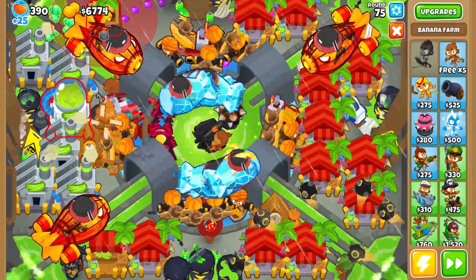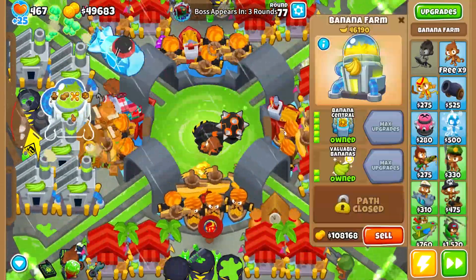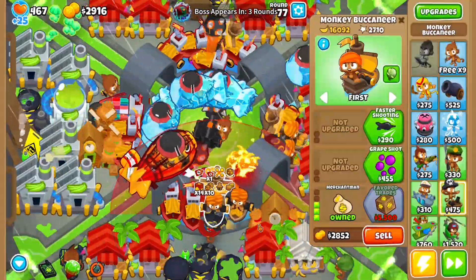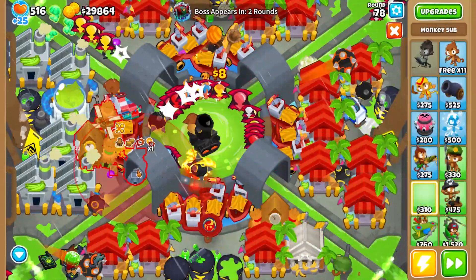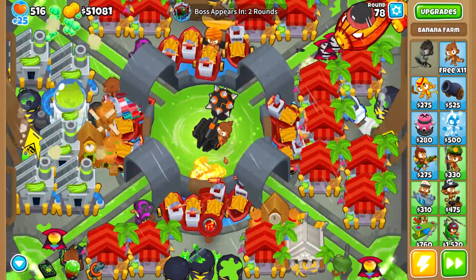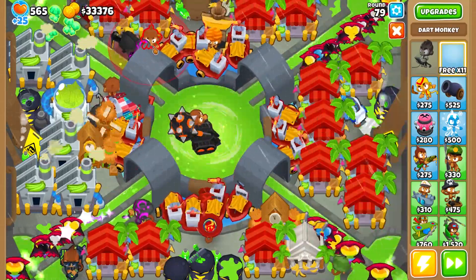After you buy the Banana Central, buy 5 more BRFs. If you place the Farmer in the same range that I have, it will cover all the BRFs. Then fill all the map with 0-2-4 farms — ideally 4-2-0, but I don't want to waste farmers or collect manually.